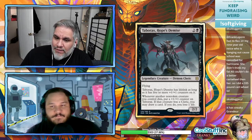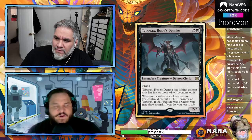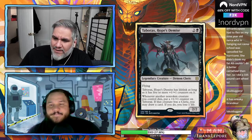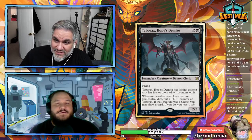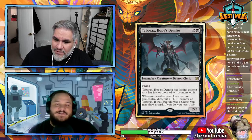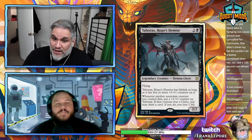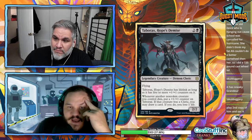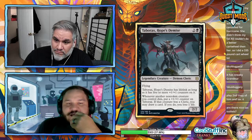It doesn't have to be a sacrifice — it just has to die. But it relies on other creatures, and opponents will just kill Taborax instead. The floor is literally a 2/2 flyer for three with no immediate impact. This card is playable only if it functions like a midrange value engine — otherwise it's just too low a floor.